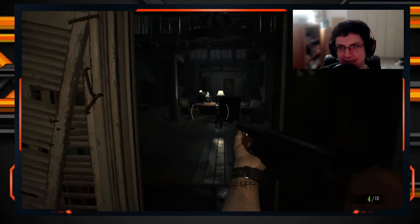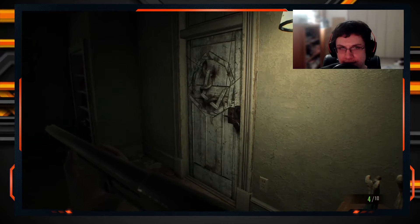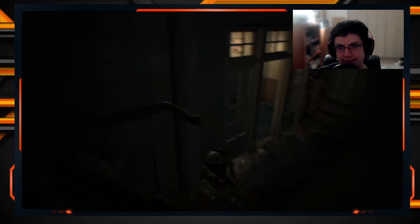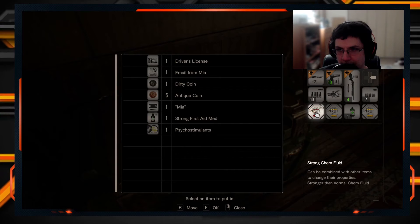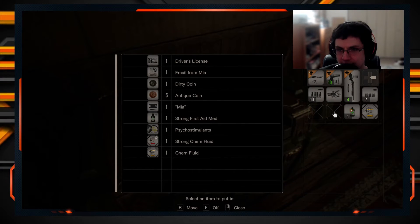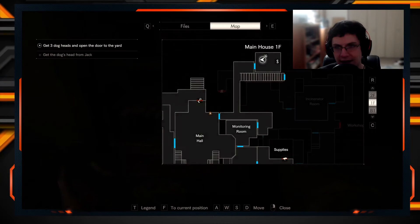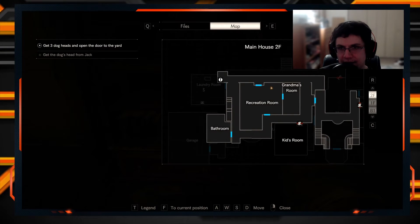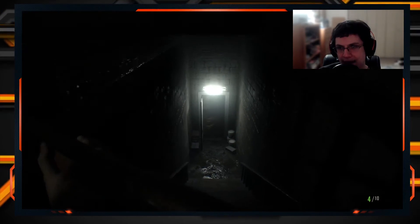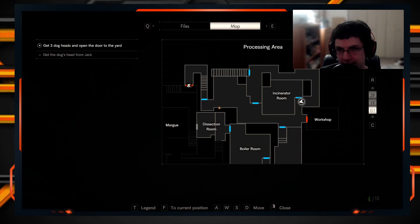Let's load some shells in and go. Can't get in there yet — that's a serpent key. Now that we've got the shotgun, we have to go back downstairs and find Jack. We're gonna store that, probably store the chem fluid too. The scorpion key we no longer have to use — we've exhausted every possible room. Time to go downstairs with our badass shotgun. We are prepared.